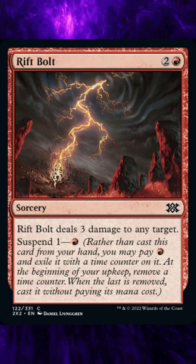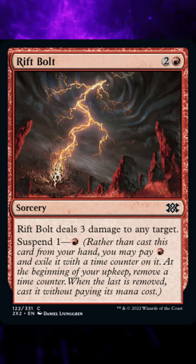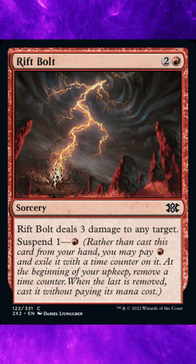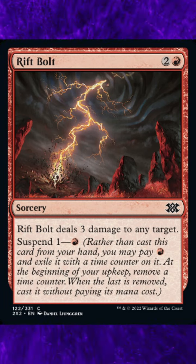Ruling 7: If an effect refers to a suspended card, that means the card (1) has Suspend, (2) is in exile, and (3) has more than one time counter on it. Ruling 8: If the first triggered ability of Suspend — the one that removes counters — is countered, no time counter is removed. The ability will trigger again at the beginning of the card's next upkeep.